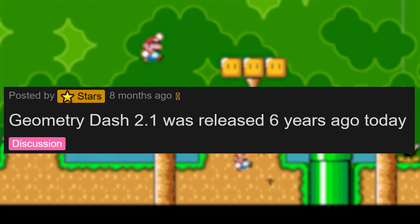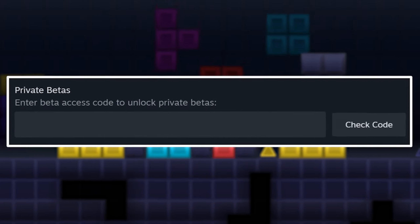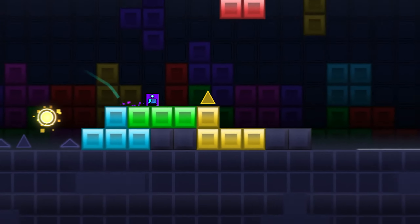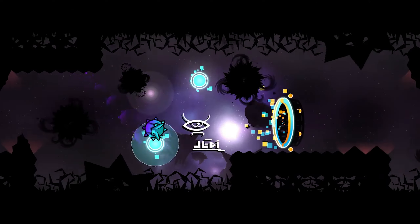This is probably one of the biggest updates ever. But what if I say you can already download it? But with one problem — it needs a password. Because RobTop published the 2.2 beta on Steam, and we'll be talking about that, who can get access to it, and what remains for RobTop before releasing the 2.2 update. So let's get started.